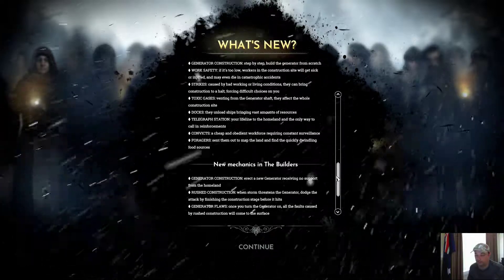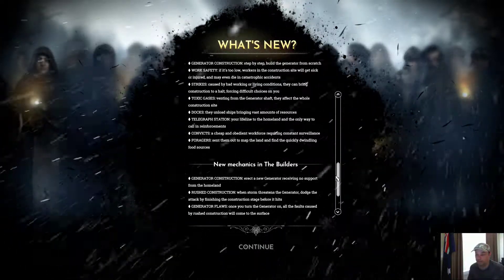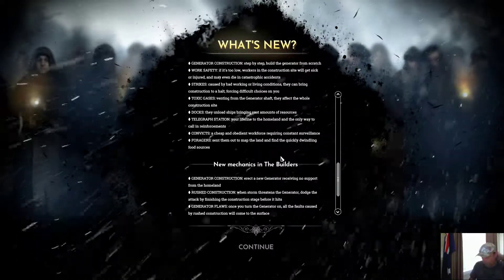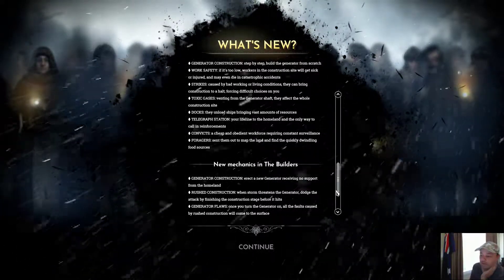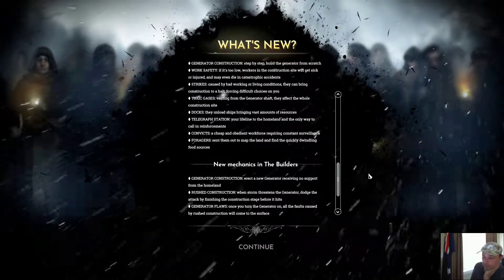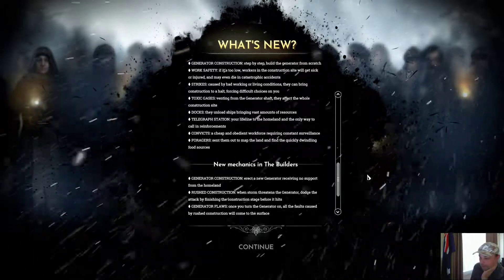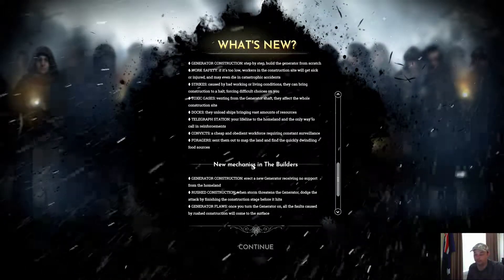The telegraph station is your lifeline to the homeland and the only way to call in reinforcements. Convicts provide a cheap and obedient workforce but require constant surveillance. Foragers can be sent out to map the land and find the quickly dwindling food sources.